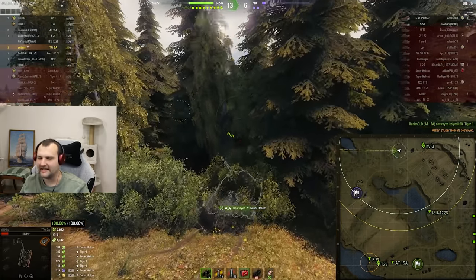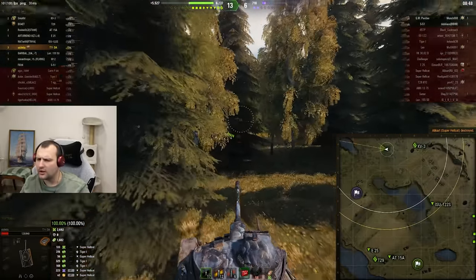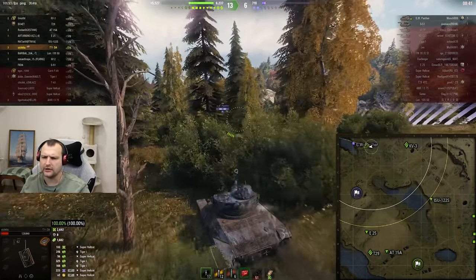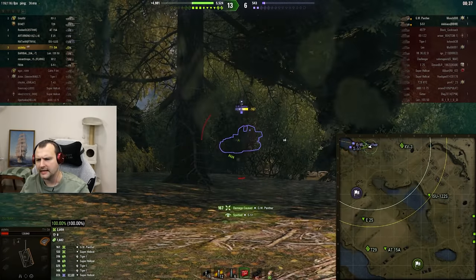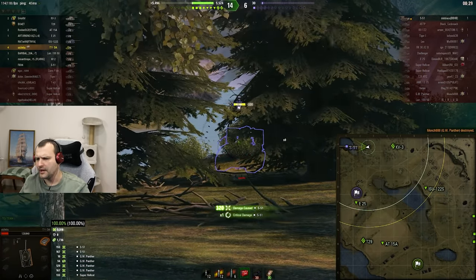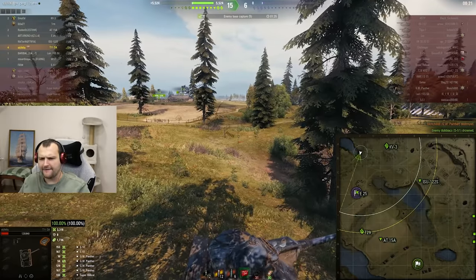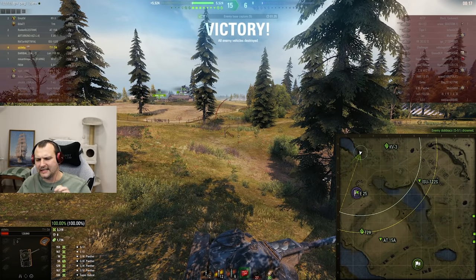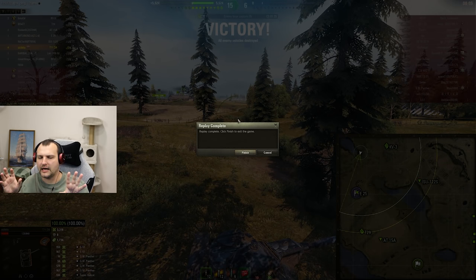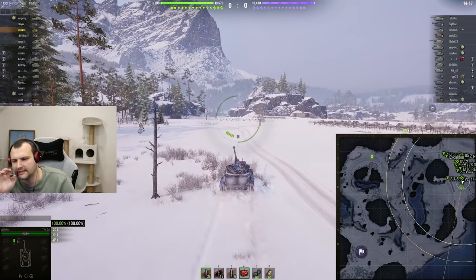We are getting plenty of assisting damage. Now we are working on the one-shotable Super Hellcat - he is dead. All we need to do is eliminate both arty vehicles from the game. He's a submarine! First battle fellas - everything went pretty damn well. We have some blind damage and some blind assisting damage, so this game is well over 5,000 combined and close to 4,000 damage dealt. Let's teleport into round number two.